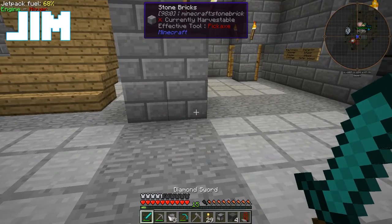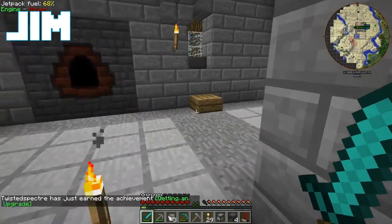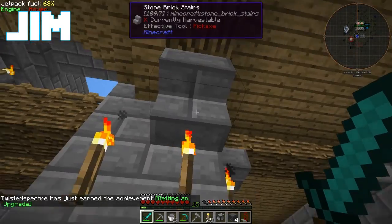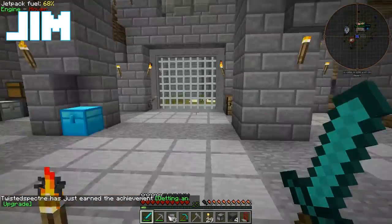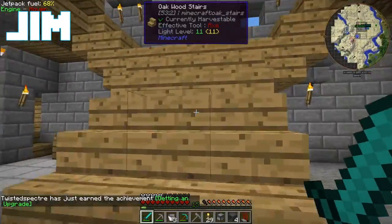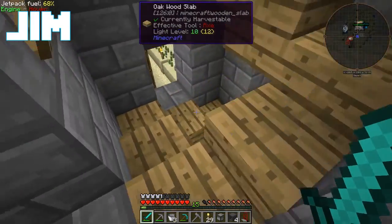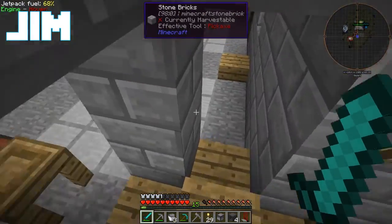Don't think I didn't hear that. What was that? Enderman. Inside my workshop. You gotta have dirt around here somewhere, Jim. There we go. I've got some dirt. Where are you? Where are you? I can hear you.